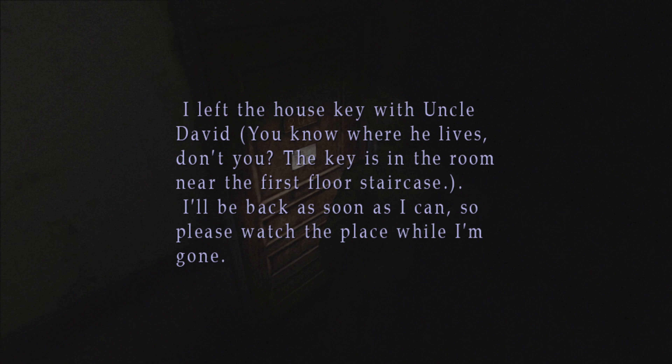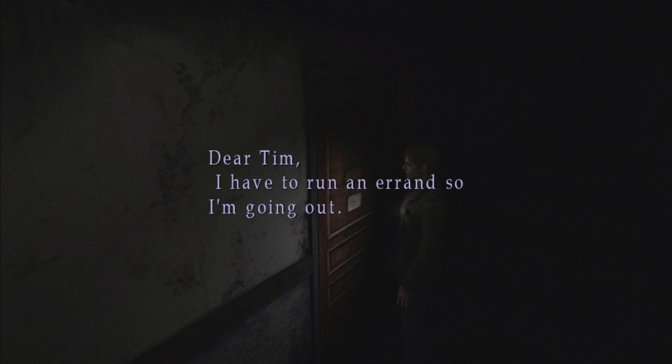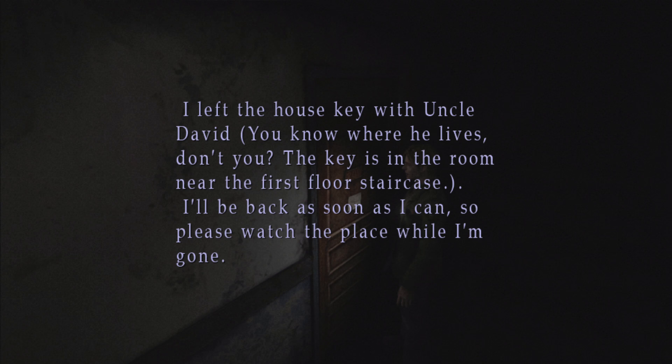There's a note on this door. What's this? 'Dear Tim, I've run an errand so I'm going out. I left the house key with Uncle David. You know where he lives, don't you? The key is in the room near the first floor staircase. I'll be back soon. Please watch the place when I'm gone.' Hmm. I don't know where he lives. So we probably need to find out where Uncle David lives.